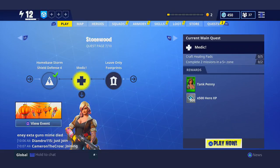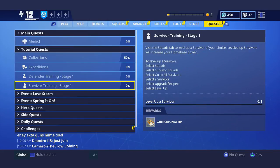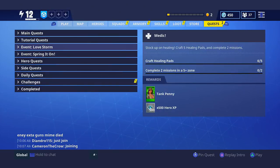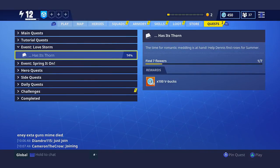Obviously you can get the amazing V-Buck bonuses from the main mission quest. Normally it is the home-based Storm Shield defenses that you get these V-Buck bonuses from. One thing a lot of people don't actually know is that if you go over to the Quest tab, you can actually look at all of these quests and figure out which ones exactly give you the most V-Bucks. And some of them you can do 10 times before you stop getting V-Bucks from them. My main quest is obviously not rewarding any V-Bucks. But if we open the brand new Spring Events quest right here — it has its thorn — find seven flowers pretty much around the map. You can find these roses, and if you do that you get 100 V-Bucks. It's literally that easy.